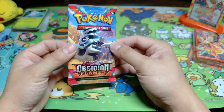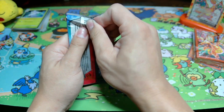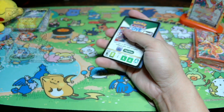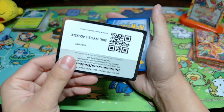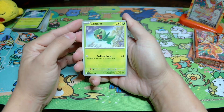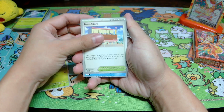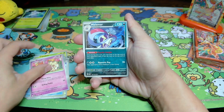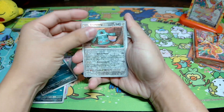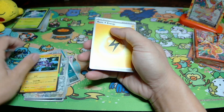Our last two packs — it's gonna be Obsidian Flames. We are on a dry spell right now but if we can pull that special illustration rare Charizard then that would make my day. Here's the code card for that if you guys want it. If you pull anything nice from the digital TCG game let me know down below. Capsakid, Stonjourner, Carvanho, Togepi, Malamar, Grumpig, Clodsire, Bronzong, Swablu, into Toxtricity.